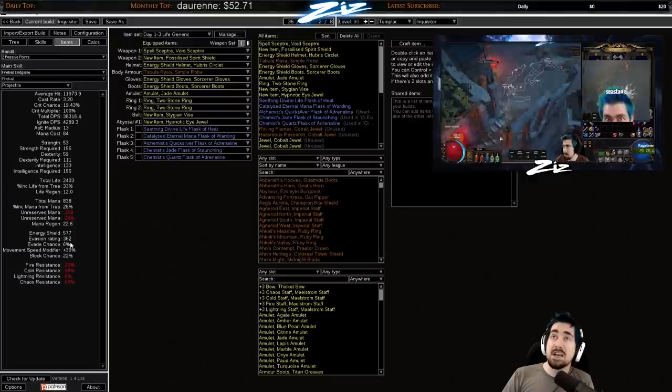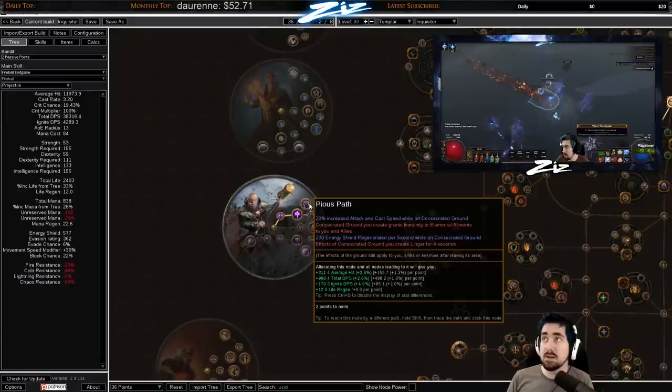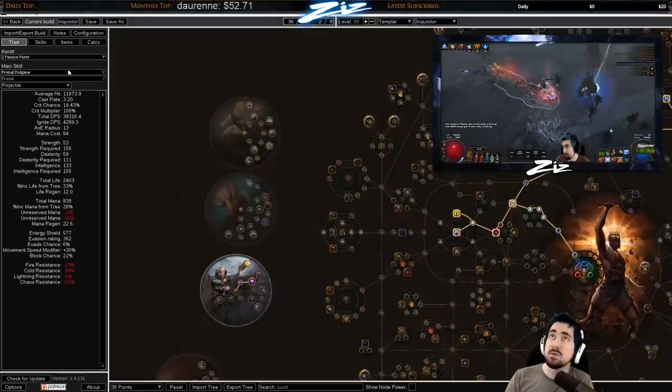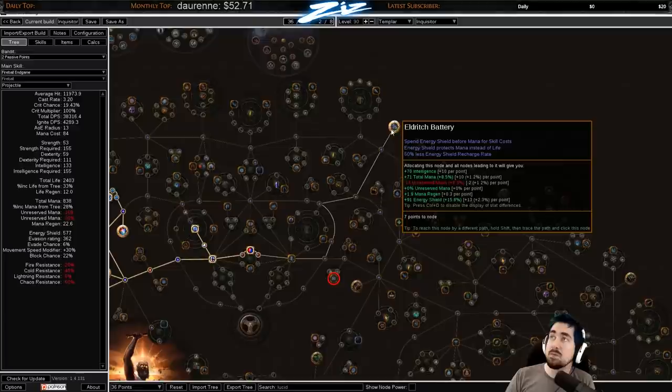Energy shield is actually going to be pretty nice to have — even like a thousand is going to be huge. The second ascendancy now gives you flat 200 ES regen, very nice, and you also have Consecrated Ground on top of that giving you life regen. You won't have Zealot's Oath early on but it can be worth experimenting with. Some people are very keen on trying the new Eldritch Battery node — what it does is it basically transfers your energy shield to your mana, so your energy shield becomes a mana buffer. That can be worth playing with too, but I like keeping it simple.